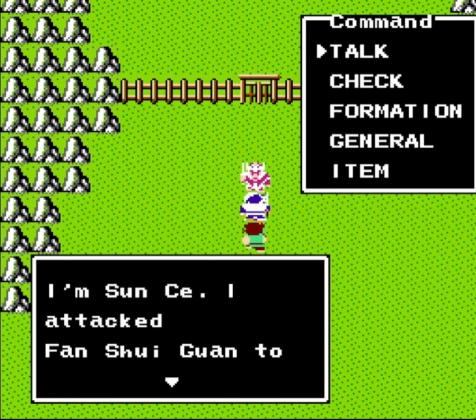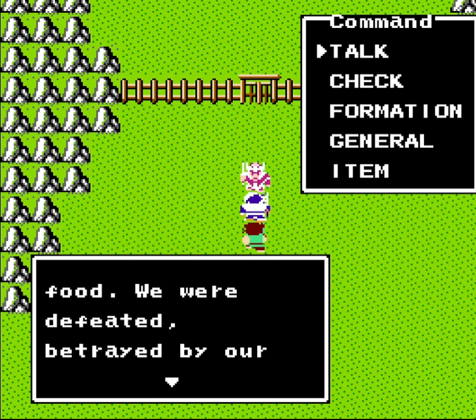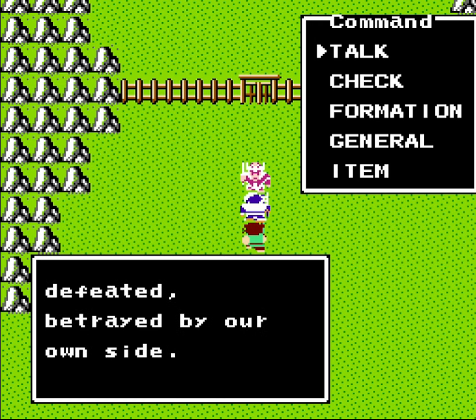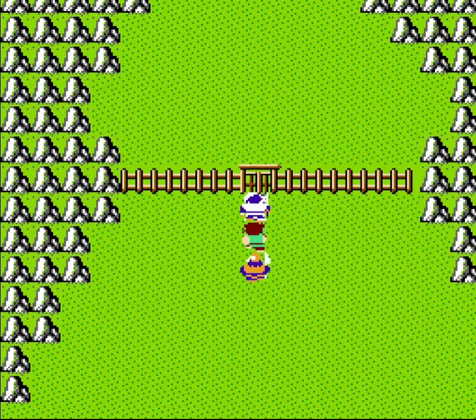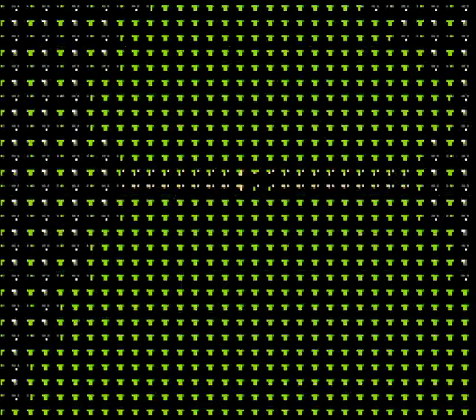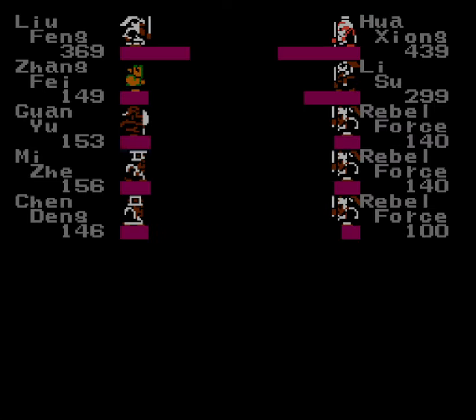This is Fa Shri Guan. I don't know how you're supposed to know to go here at this point — it's just the only place you can go really. If you tried coming here earlier, there would be some soldiers blocking your path and you wouldn't be able to get in. But now somehow we're on the south side of the palisade here instead of the north side. We're coming after Zhang Juo for boss time!